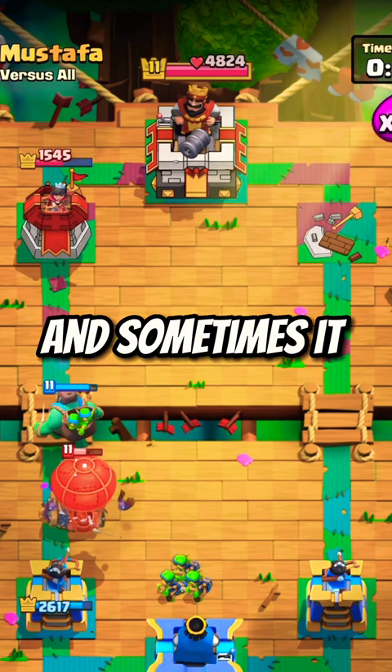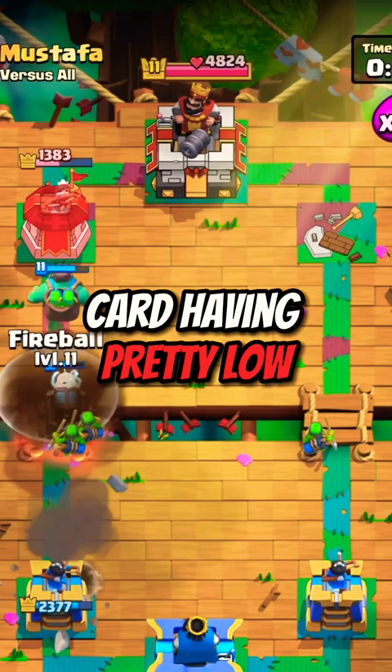This uncertainty has led to the card having pretty low use rates up top. Maybe the answer to making a better Sparky is as simple as making it smarter, because right now, the card is just straight-up dumb.